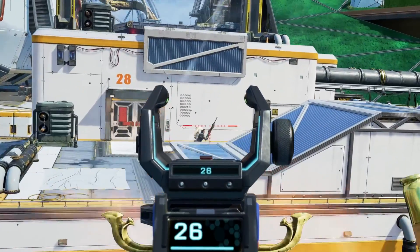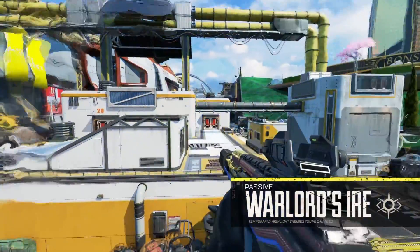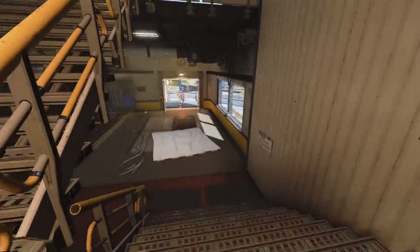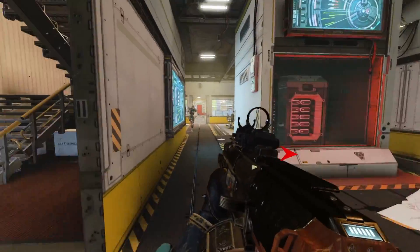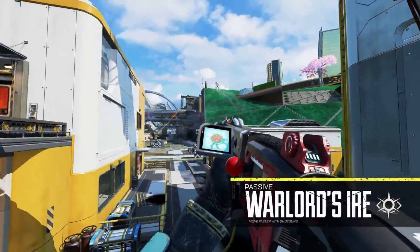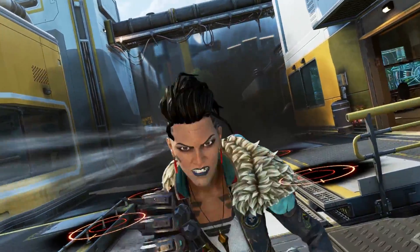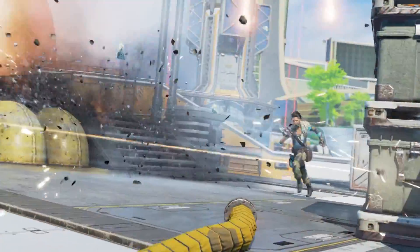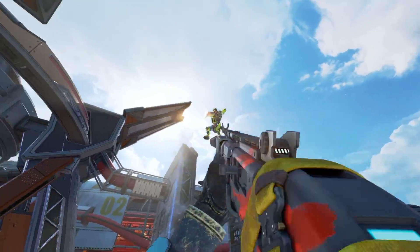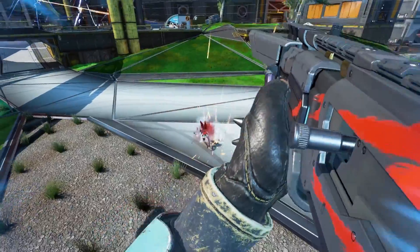Now back to Mad Maggie. First off, her passive: Warlord's Ire. This is a 2-part passive. First, when Maggie deals damage to a legend, she sees them outlined for a period of time, kind of like how Fuse can see enemies outlined inside his ring of fire. I know a lot of people are bummed that another scan legend is entering the meta — Bangalore is getting another silent nerf — but this will also play into her tactical as to why it's a big deal versus Gibraltar. Secondly, in her passive, she moves faster when carrying a shotgun. We are in a shotgun meta, and with hammer points returning and the Mozambique being semi-decent without them, we're probably still going to be in a shotgun meta.